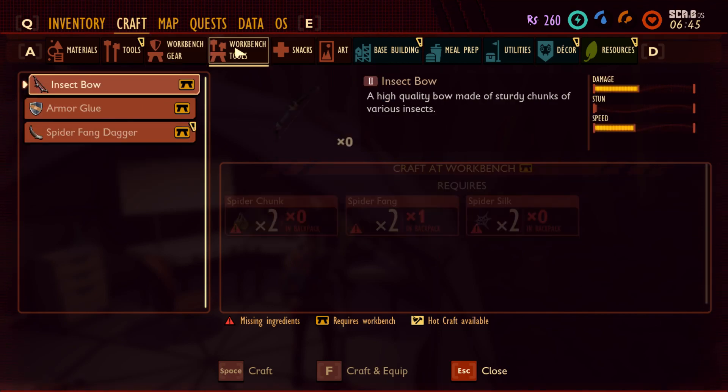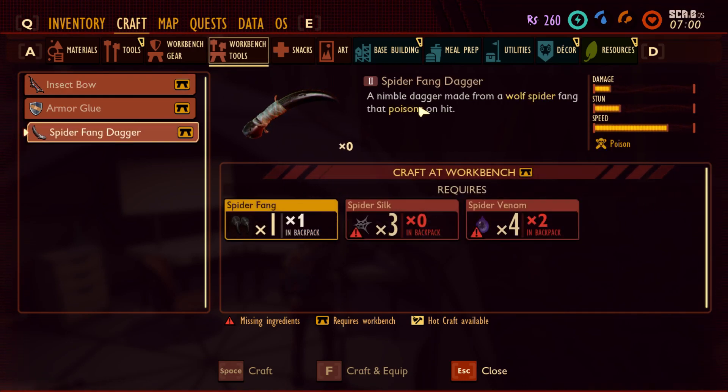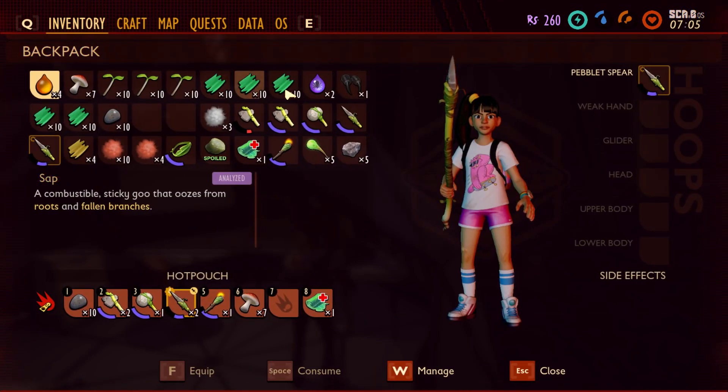Look at this one — insect bow! Wow, this is a high quality bow made of sturdy shackle from various insects, but we need more spider things: spider silk, spider chunk. And wow, spider fang dagger — a nimble dagger made from a wolf spider fang that poisons on hit and it's super fast, but we need to get more spiders for this one. Super cool stuff!